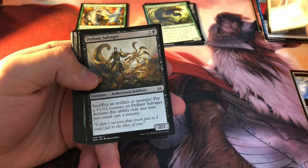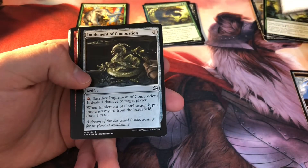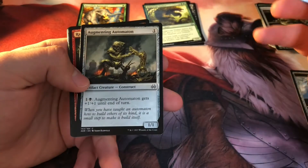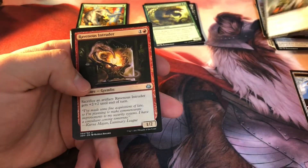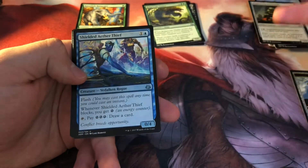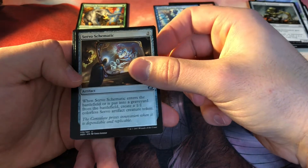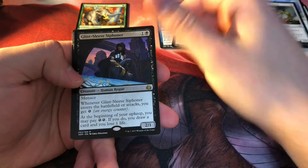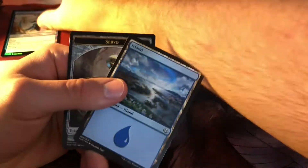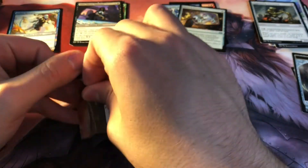Pack two: Custody, Gearshift Osprey, Defiant Salvager, High Spire Infusion, Cruel Finality, Implement of Combustion, Verdant Automaton, Augmenting Automaton, Ravenous Intruder — it's trying to go for the Masterpiece Sol Ring — Shielded Aether Thief, Servo Schematic, Glint-Sleeve Siphoner, and a foil Aether Swooper, an island, and a token. Two packs down, eight more to go.